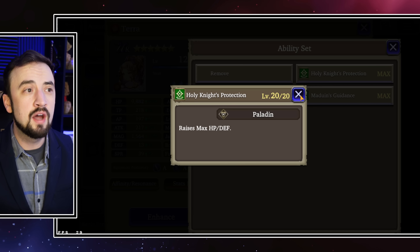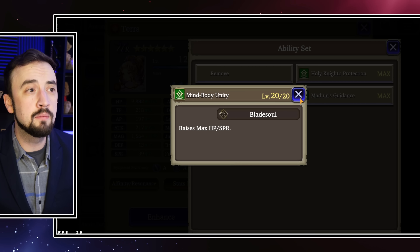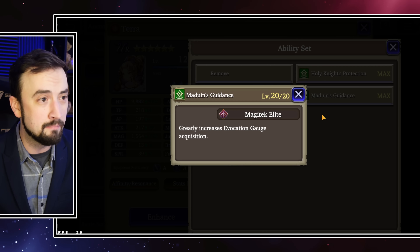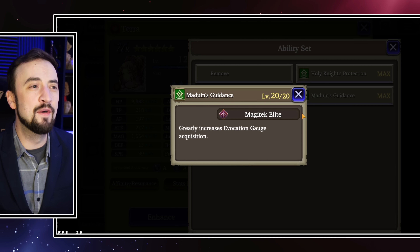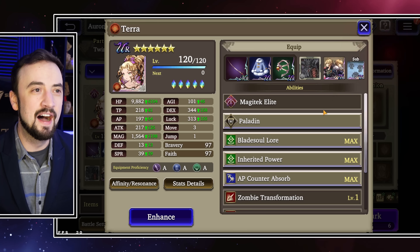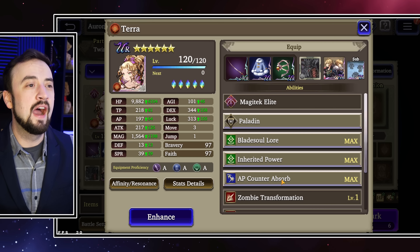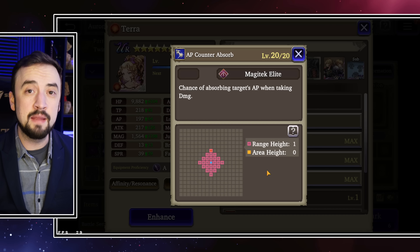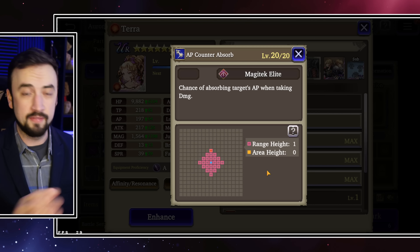She has 98/82 HP — she's a very thick girl, takes a couple of hits to kill, and then has the Paladin job to back that up. If you're going purely anti-physical, Holy Knight's Protection is good. If you're going purely anti-magic, Mind-Body Unity is good. And if you're going for the build I still haven't gotten the nerve to try yet, you can go Evocation Gauge Boosting.